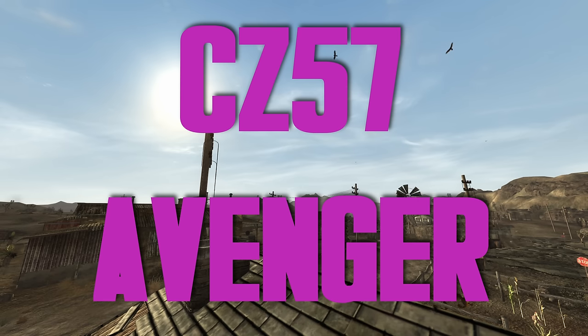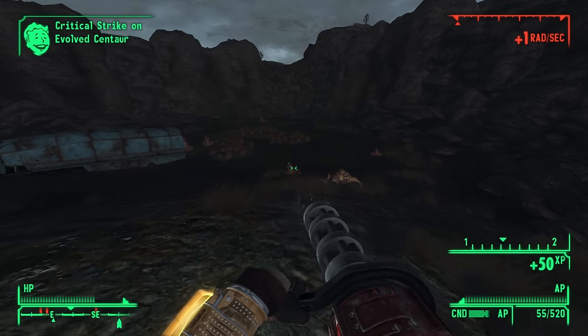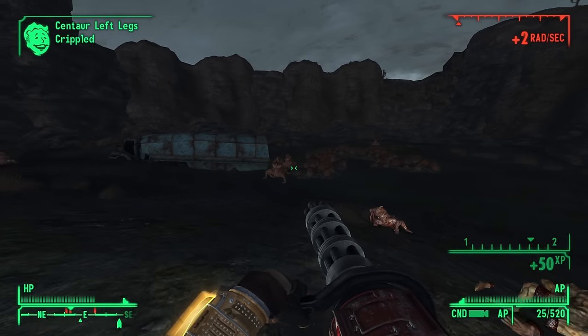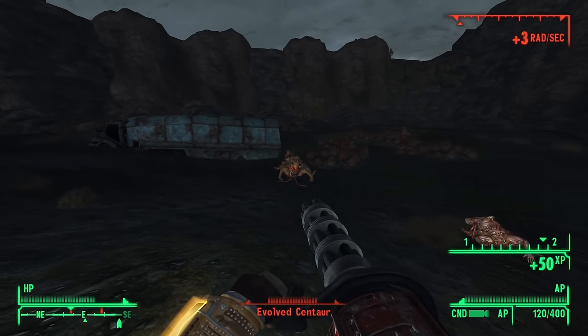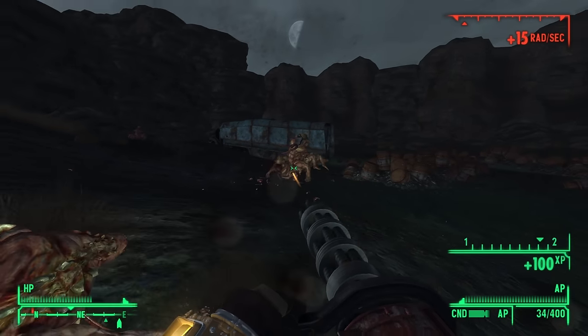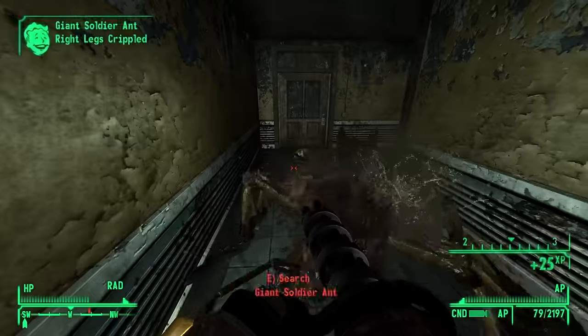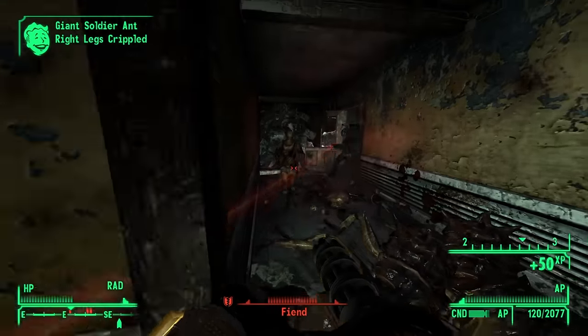CZ-57 Avenger — faster, stronger, better. There's nothing in this game that this weapon will not shred. The only minor downside is that you have to deal with centaurs in order to acquire it — those things are so gross. I hate those things; they're like basket case levels of gross. I would totally understand if somebody put this weapon at number one, but for us, this is the silver prize winner.